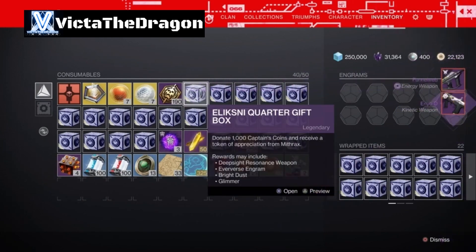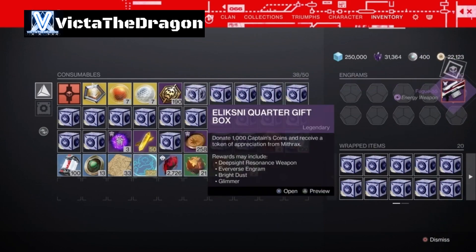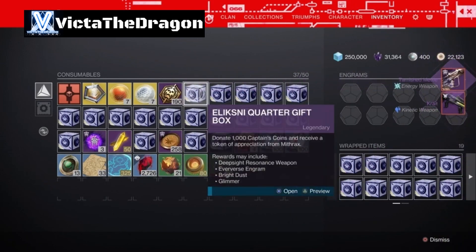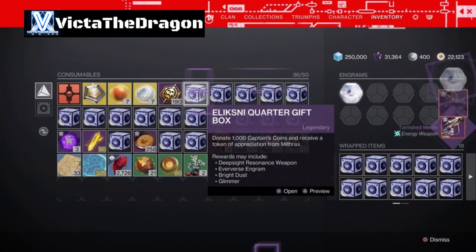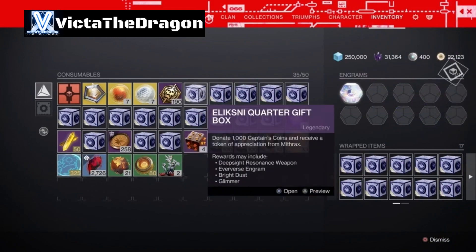We've got the Funnel Web - I do have one of those, I believe that's better. We've got the Fuge 55. We've got another Crate. We have the Tarnished - I think that says 'meme', it really does. We've got the Blood Feud, which we already have. We've got another Eververse Engram, nice. I've listed a video on that, so if you guys want to go check that out - plug, plug, plug.